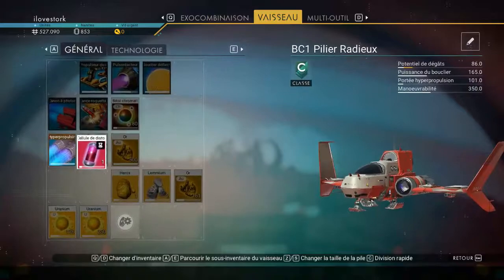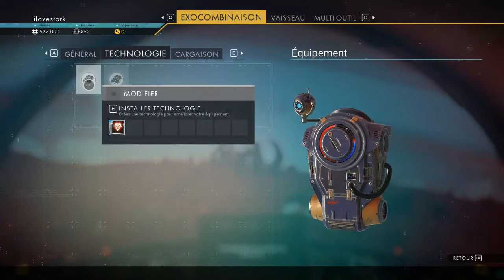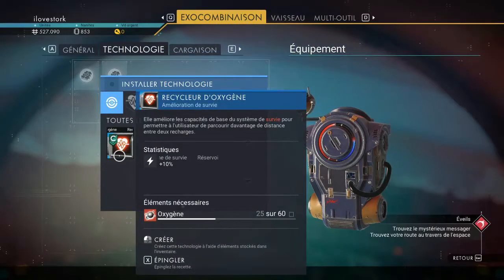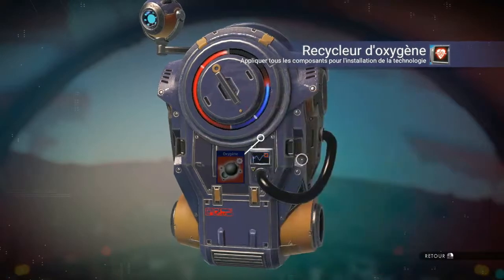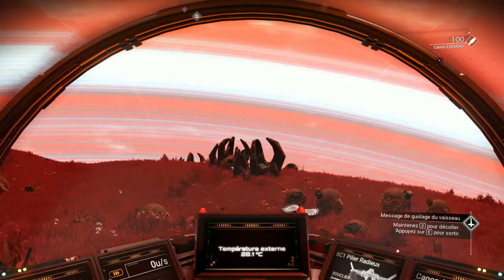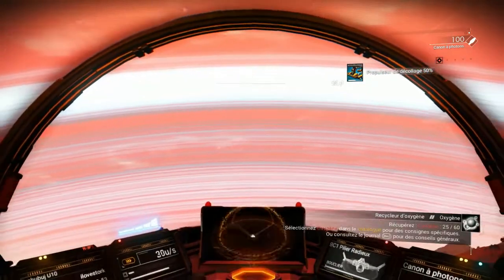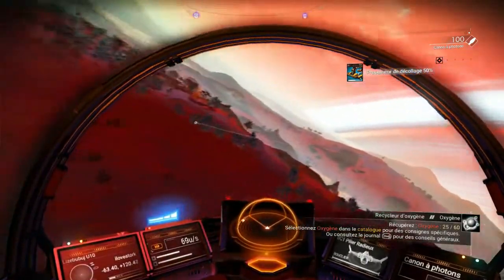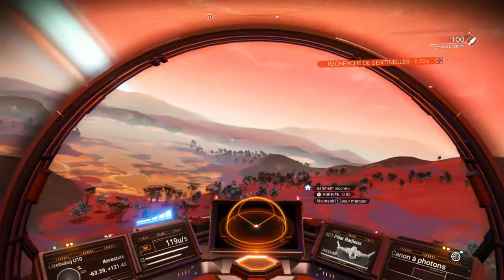On va recharger l'hyper-propulsion. Qu'est-ce qu'il fallait pour installer ça ? De l'oxygène — ça donne 10%. On va pouvoir l'installer, mais je pourrais trouver de l'oxygène maintenant. Il y a les sentinelles — on se barre les amis. Bâtiment inconnu — on va y aller voir.